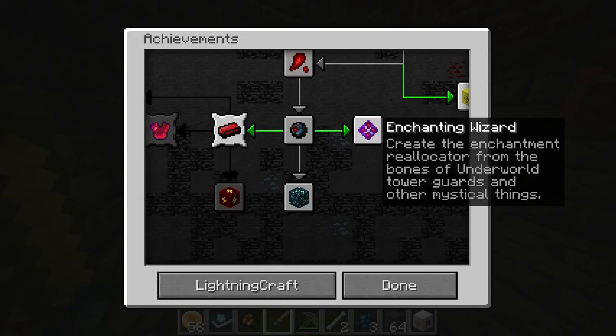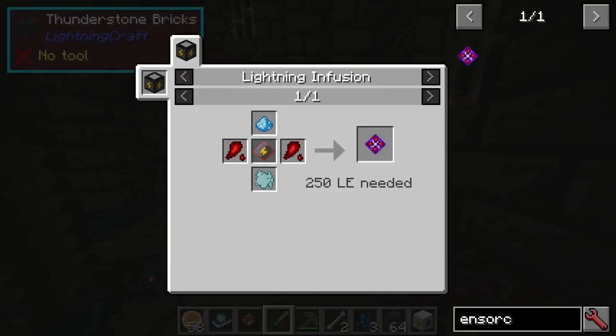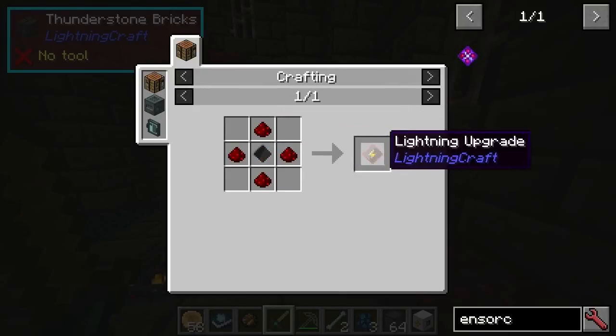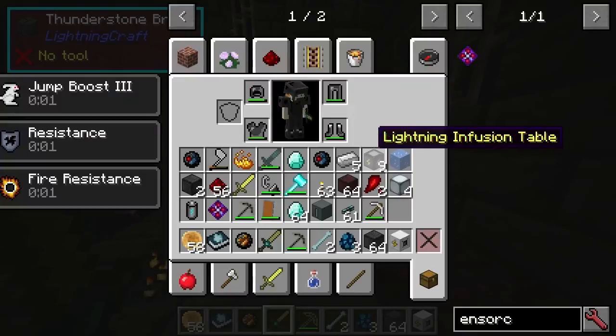You would need to make the Ensorcelled's core. You'd have to use the guard's bone mill to make that in a lightning infusion table, along with the lightning upgrade which is just made with Skyfather Plate. And this is used to make the enchantment reallocator — you'll need some demon stone, some under stone, and various different things.